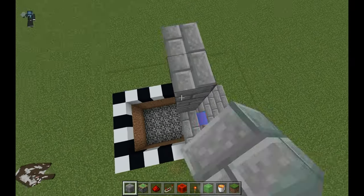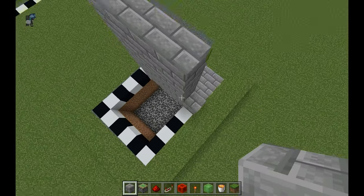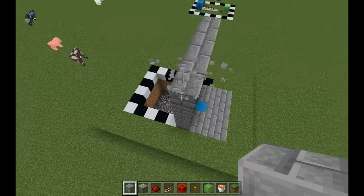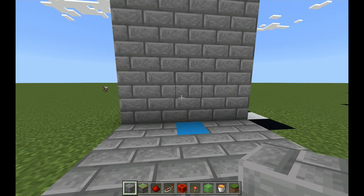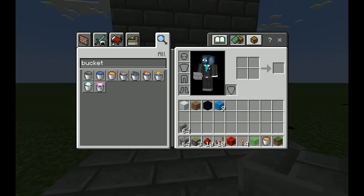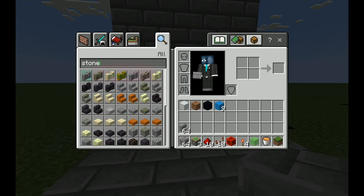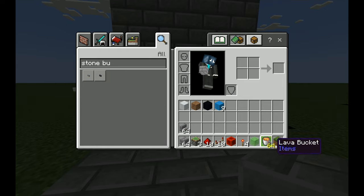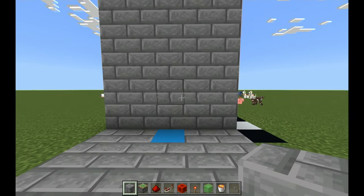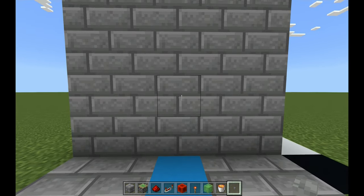Next, make a six-high wall just like this — make sure it's six blocks high. Now get a stone button, which I forgot to have in the items list, but just take one stone button, it's really easy to craft in survival. Go up one block from the middle and place your stone button right there.